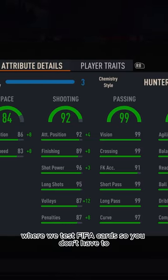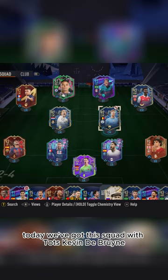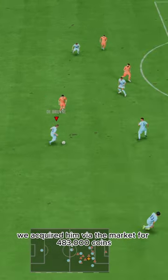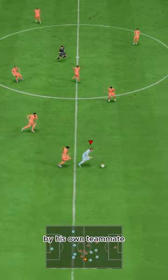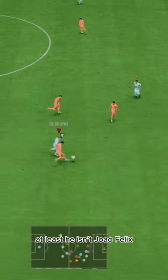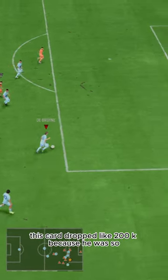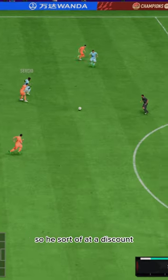Welcome to Baller or Bust, where we test FIFA cards so you don't have to. Today we've got this squad with TOTS Kevin De Bruyne. We acquired him via the market for 483,000 coins. This card dropped like 200k because he was so common in Ultimate Weekend League rewards, so he's sort of at a discount.